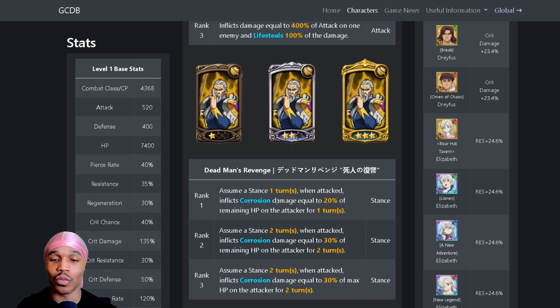He has a one-turn corrosion equal to 20 damage, and the stance card gives two turns of corrosion at 30 percent of max HP on attack for two turns. This stuff can stack too depending on how many times they attack, so it's pretty good against bosses that attack willy-nilly against you.